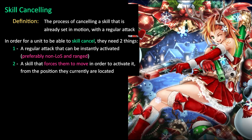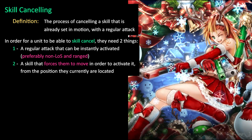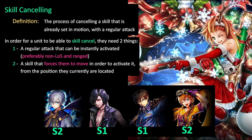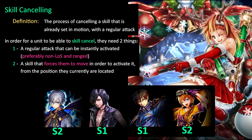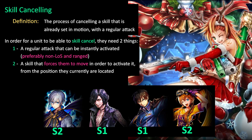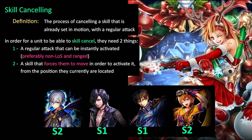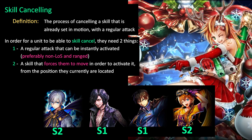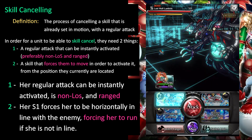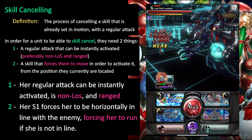And two, a skill that forces them to move in order to activate it from their current position. You need to be able to stop the skill from activating and use your regular attack instead. For Sage Emperor Zekas, his S2 forces him to get close to the enemy, but if you stop that with a regular attack, he'll fire off a regular attack and the S2 will be canceled — same with Roy's S1, V's S1. For Gunner Expet specifically, why she works so well is that her regular attack can be instantly activated, is non-line of sight and ranged, which checks all those boxes.